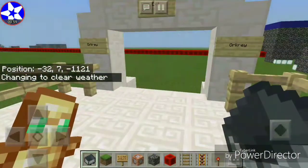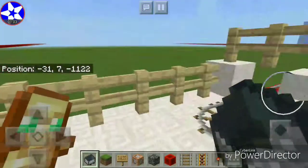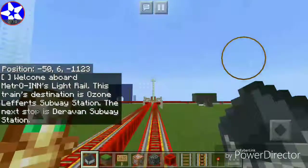Here it is. It's an outdoor station — Orcrete. Exit Orcrete. And we are going this way to the light rail. Welcome aboard Metrowind's light rail.